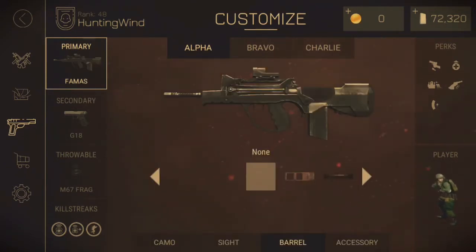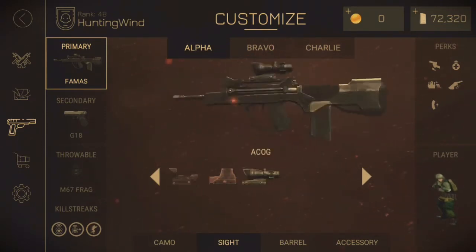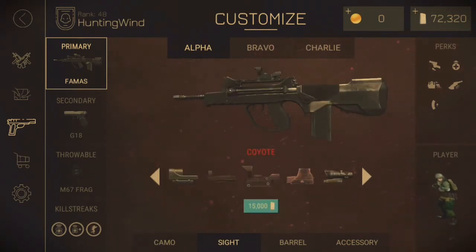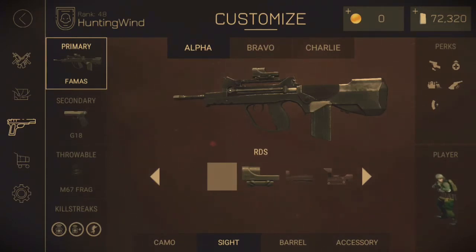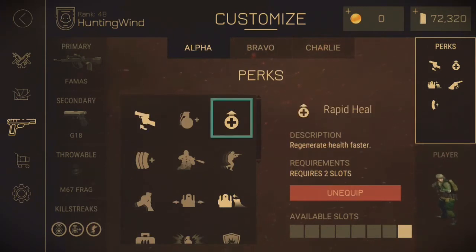Now, you want to get more in-depth with the gun. So you've found your gun — now you want to find a sight. The sight is really important because it helps you aim at the opponent even better, improving your accuracy, making you more likely to get kills, which means more credits, which means faster progress.